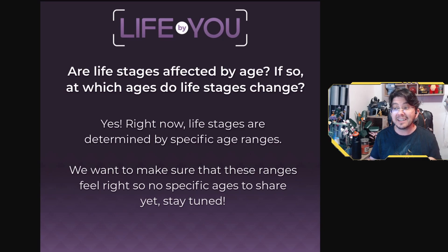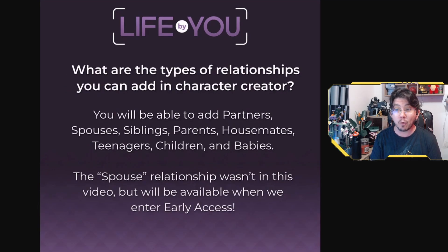Another area where Life by You is making big changes is in relationship customization. In The Sims 4, you can only add romantic partners who are married or engaged, and you can't add newborn babies to a household through Create a Sim. In Life by You, you're going to be able to add any type of relationship you want, including romantic partners, siblings, parents, housemates, teenagers, children, and babies. This gives you a lot more freedom to create the perfect family.